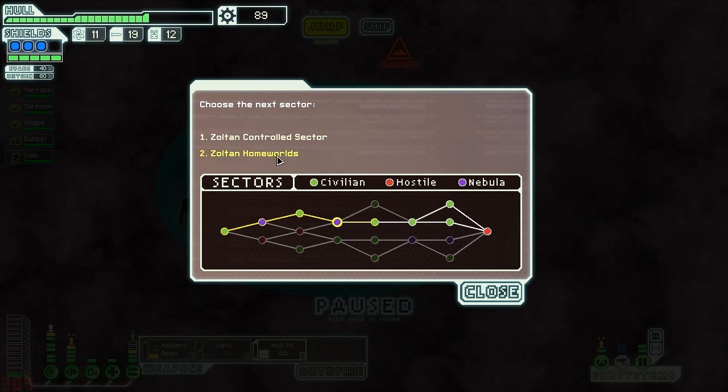Zoltan controlled or the homeworlds — well, doesn't matter either way, I guess we'll go to the homeworlds. As we are dropping into sector 5, I'm going to cut it here. Join me next time as we go to the Zoltan homeworlds with our ship the turtle. Take care of yourself!